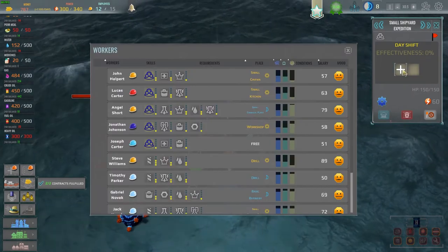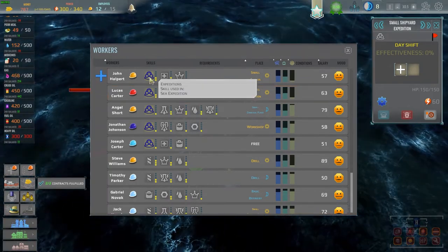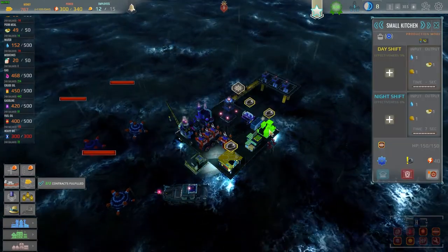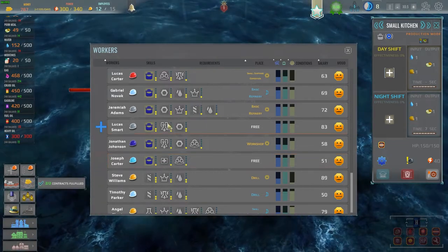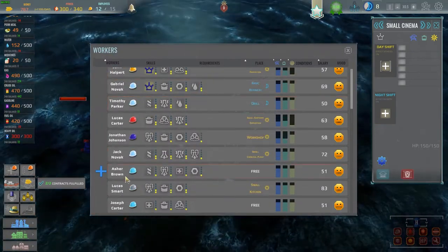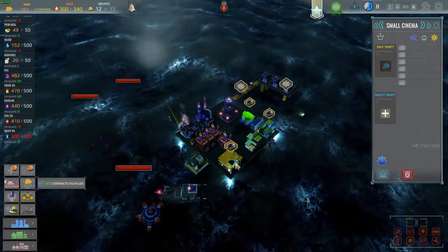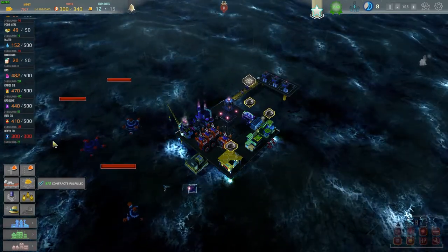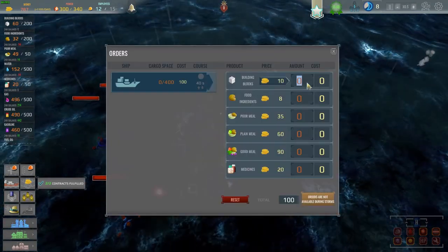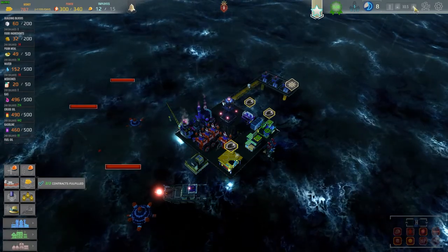Do I have enough people for the expedition? The expedition guys really need to be the two-tiered workers. Let's put these guys down over here, then change the kitchen — daytime shift goes to Lucas Smart, and the cinema can go to whoever else is free. These guys aren't great at running the cinema but that's okay — free worker, go for it. We have 700 left — let's invest that into building blocks, another 50 if possible. They're not available during the storm, so we're waiting on that.